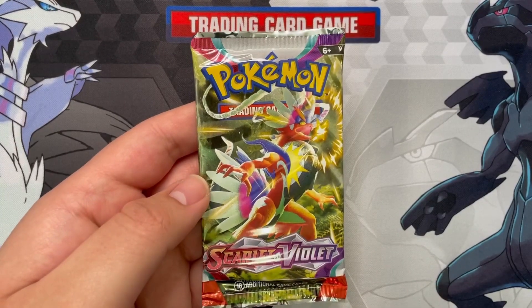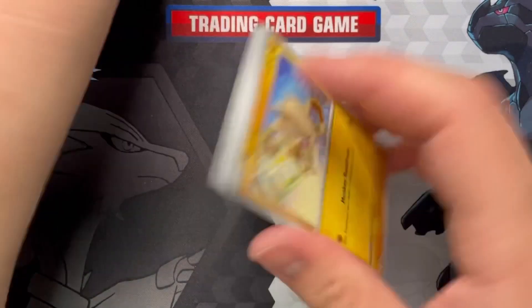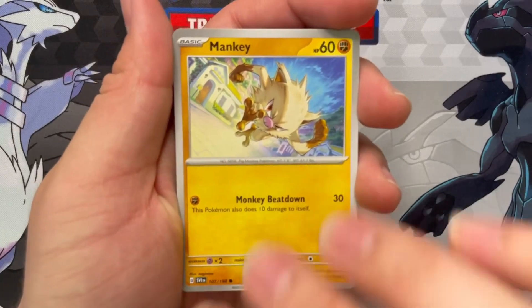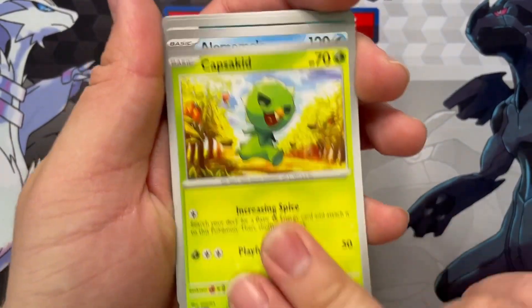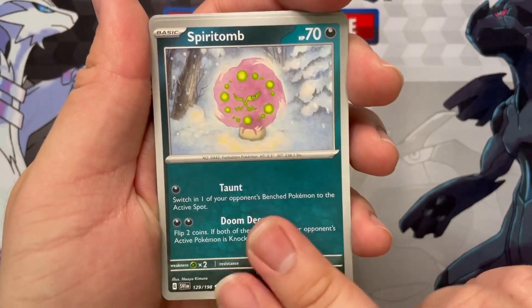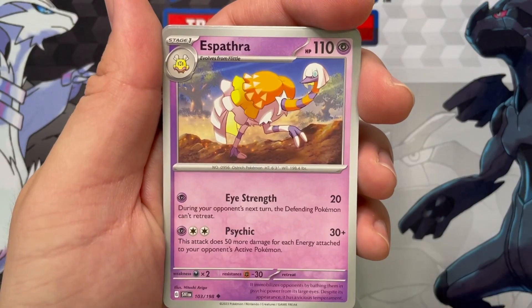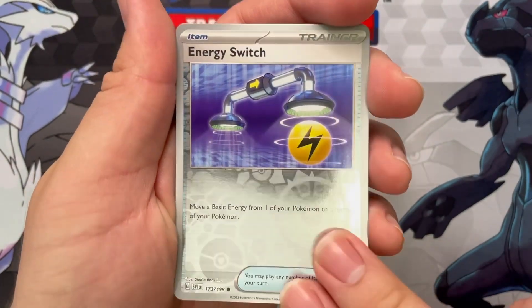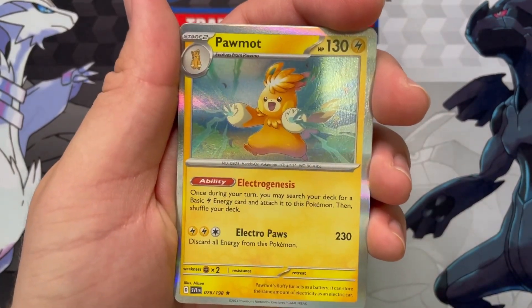Moving on to Scarlet and Violet - there is your code card. Mankey fits the box. Squawkabilly, Capsaicid, Alomomola, Spiritomb, Ultra Ball. I like the new nice Ultra Ball with silver borders. Espathra, a Reverse Energy Switch, a Reverse Maushold, and a regular holo Palafin.